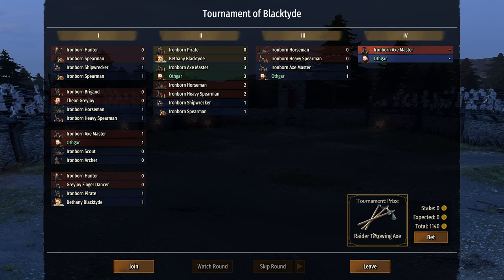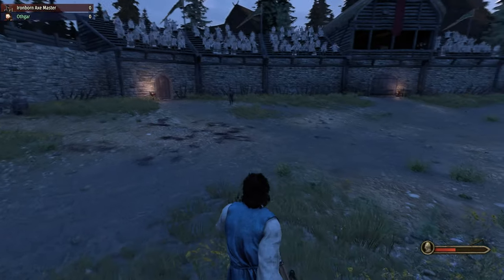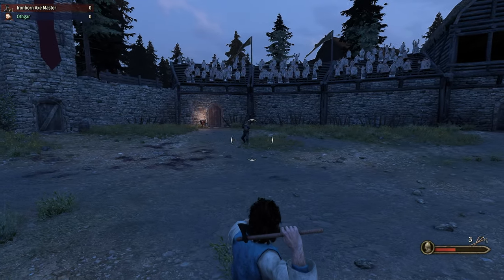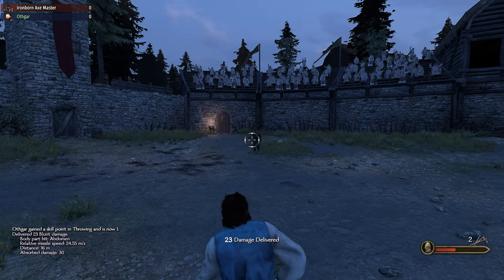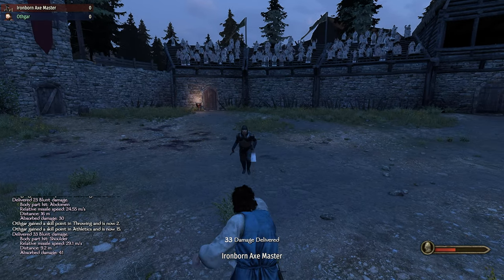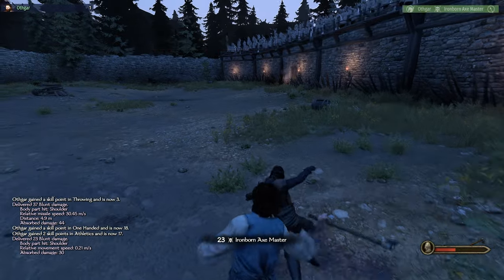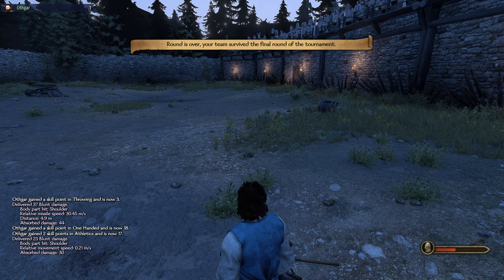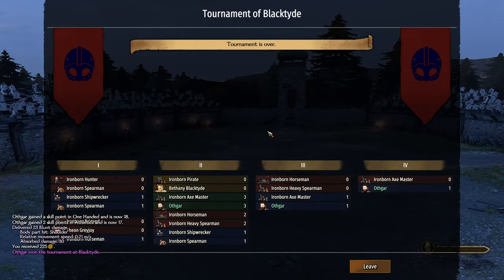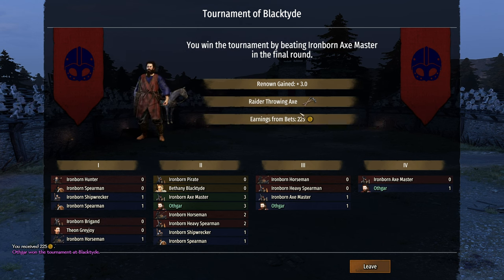Here we go — one on one. Do I dare to do this? I'm actually going to. I have nothing. Oh, we have throwing axes. We won! Holy crap. Yes please — the earning. Hey, we got 100 gold out of this. We could have lost 150 and we got some renown. I like that. I still don't know how we did that.